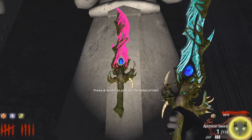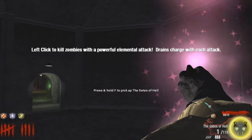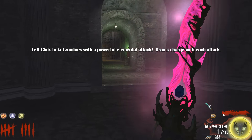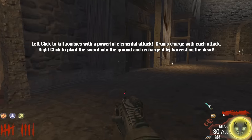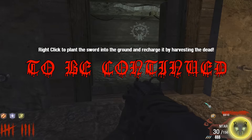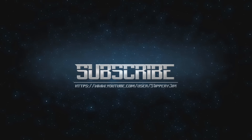So we upgraded our sword to the Gates of Hell — this awesome-looking fluoro pink number — and this has a really cool attack which I'll show you guys. We might actually test it out on one of our crawlers here.